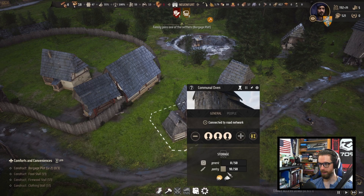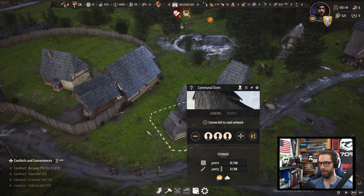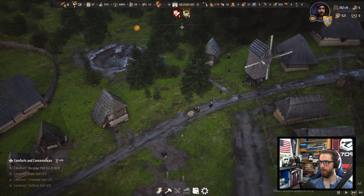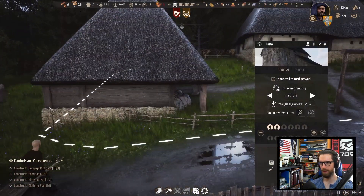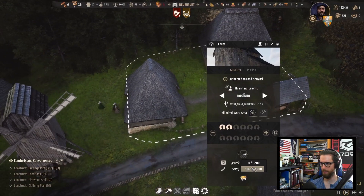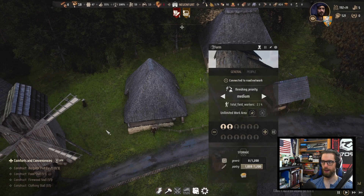This is exactly what I wanted — look at this. The food supply is going down, the granary is holding all the bread. We finally unwound the kinks. Is the mill the same way? The windmill is all backed up. The farm — I keep selecting people which is why it zooms in. You have to be careful because the people selector overrides everything else. The farm is actually starting to run lower on grain. Amazing.